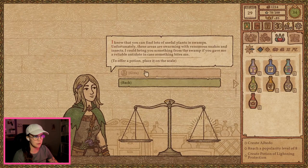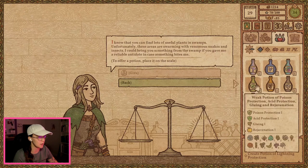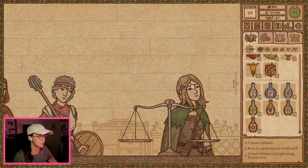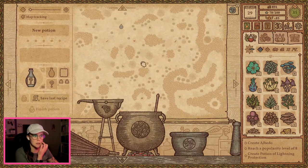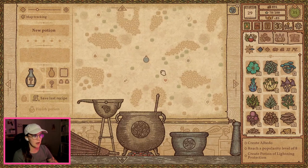What kind of potion do you need? Fortunately, these areas are swarming with venomous snakes and insects. I could bring you something from the swamp if you gave me a reliable antidote in case something bites me. I'm going to end the dialogue on this one, because I'm not 100% sure what she needs from me. I don't know really what she needs just yet — it could be the poison protection, but I don't have anything to get me over there completely, so we're going to say sorry, can't help you.